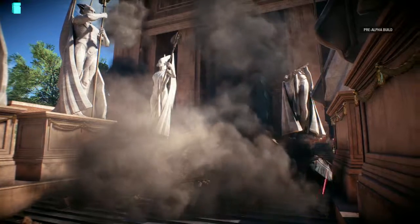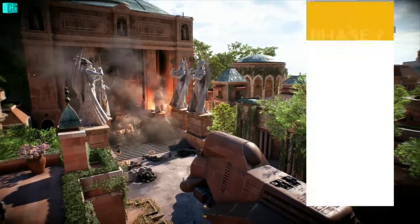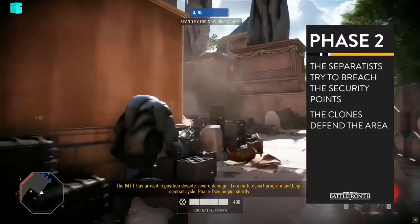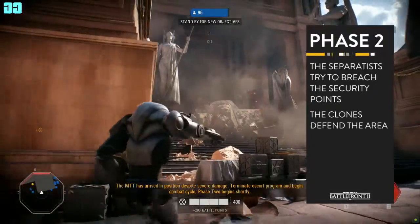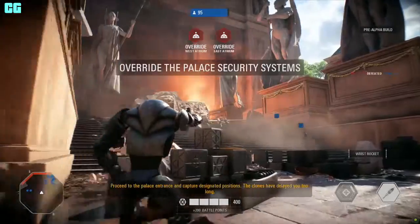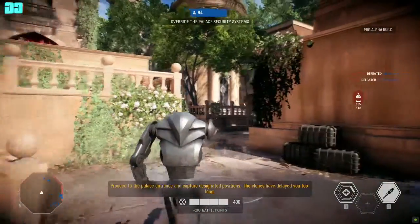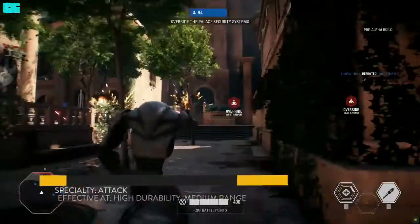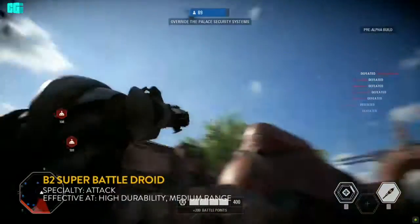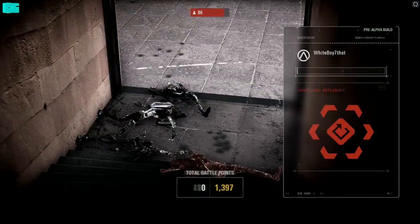Phase two starts now, and this is when the action really begins to pick up because it gets really tight inside of that building. Players need to be mindful of that. Look for the B2 to just shred through everyone, especially with that cooling ability to keep him constantly shooting in the fight. He's going to make a huge difference as the fight moves inside — there's going to be narrow corridors, and he's going to be able to just shred as soon as anybody gets in his way. Darth Maul action here — here we go, folks.